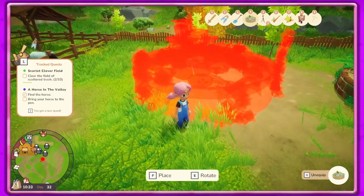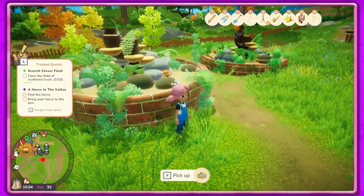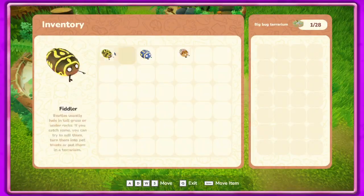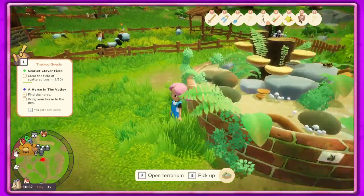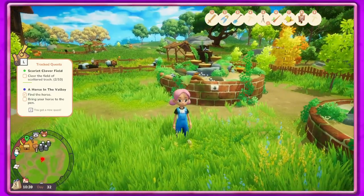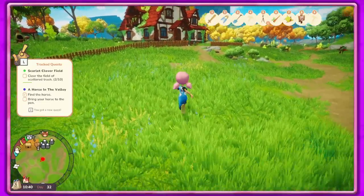We'll also put our bug terrarium over here too - right here. Rotate with E - I think that looks good. We can always move it later, but there we go. I do have some bugs - that's something we can do with our bugs that isn't going to take up all the room in our tree house. They act just like the frogs, but that's cool.